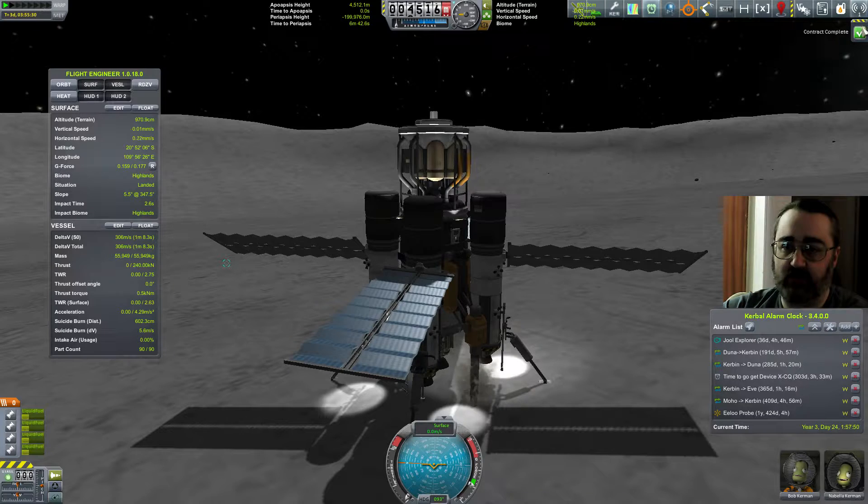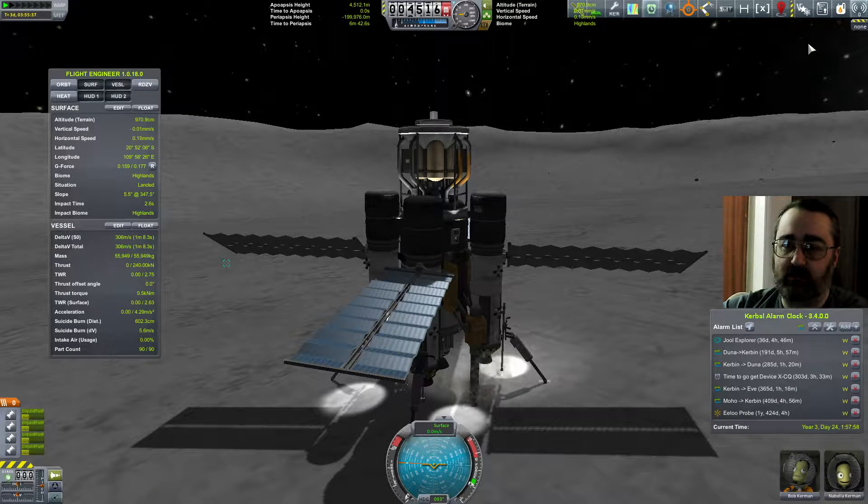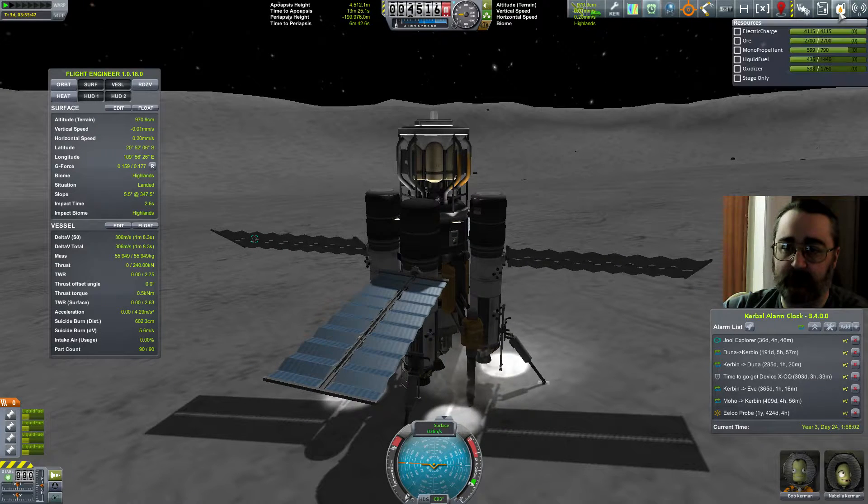I have just finished filling up all the tanks of ore, which means I have now completed a contract to extract 2,550 units of ore from the Mun. You've extracted 2,500 units of ore for Maxo Construction Toys - 313,000 Kerbal Bucks, which is pretty good, and 44 rep, which is not bad at all. It doesn't tell me to do anything with the ore - it just says extract it, so I've done all I need to do.